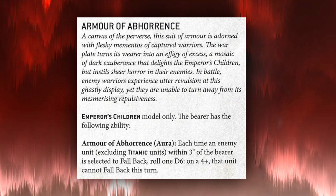Armor of Emporance, Emperor's Children model only: each time an enemy unit excluding Titanic units within three inches of the bearer is selected to fall back, roll a D6 — on a four-plus, that unit cannot fall back this turn. This is pretty good — stopping someone from falling back forces them to remain engaged, and if you have always-fights-first you'll get to fight them again before they strike. However, it's only a 50% chance, and if you can't rely on something it shouldn't be in your list.